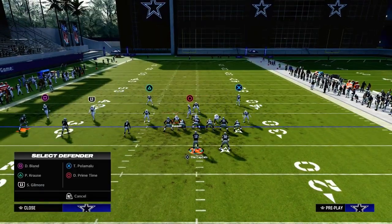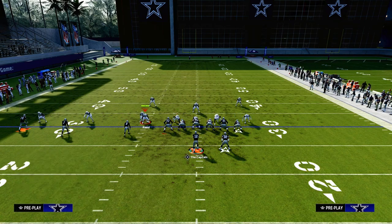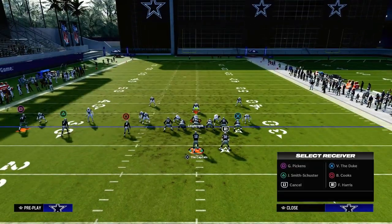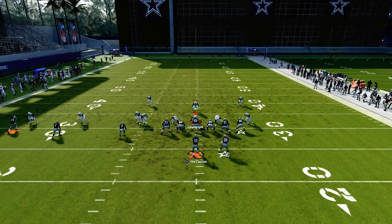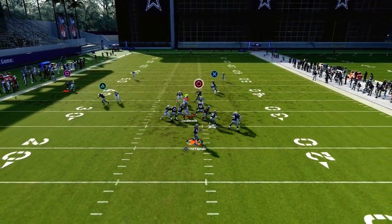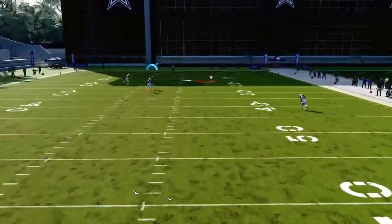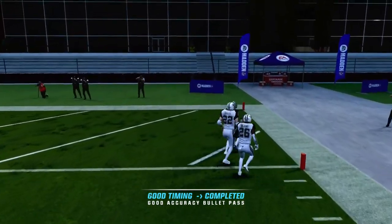Then let's say they don't have any deep safety help in the middle of the field — maybe they go with a cover shell that looks like this, more of a cover two man shaded underneath. This is also going to be a really good play to attack that, because we know the deep half gets pulled by the slant route. Look at this skinny post over the top for a one-play score, or a potential big play against cover two man.